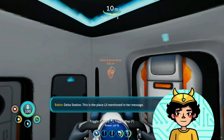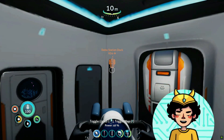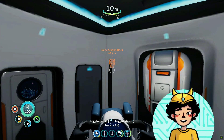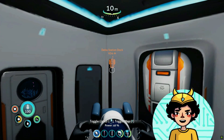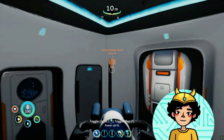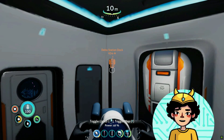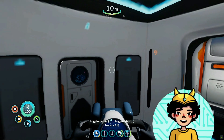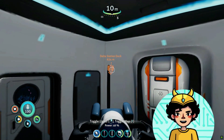Delta Station — this is the place Lil mentioned in her message. It's night time now; I don't want to go there during night time. Station dock — that sounds new, but it also makes me think about the Aurora, and that place was dangerous. I don't want to go there without a sea truck. I'm going to scour around for a sea truck first, and then I'll see if I can go there.